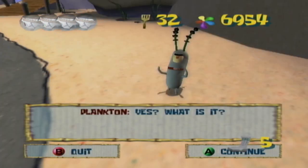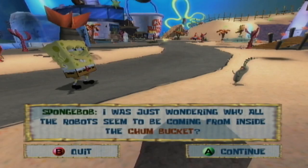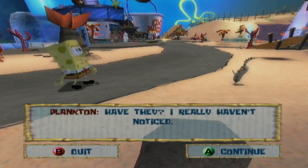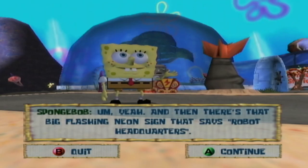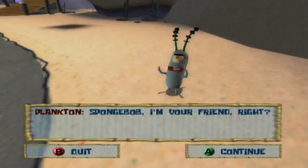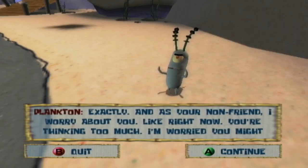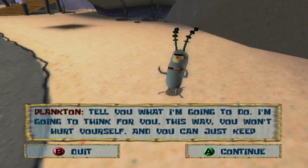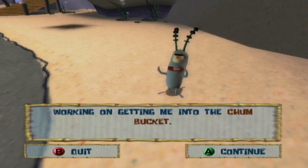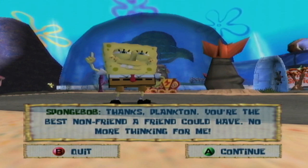"Hey, Plankton." "Yes? What is it?" "I was just wondering why all the robots seem to be coming from inside the Chum Bucket." "Have they? I really haven't noticed." "Yeah. And then there's that big flashing neon sign that says Robot Headquarters." "SpongeBob, I'm your friend, right?" "No, not really." "Exactly. And as your non-friend, I worry about you. Like right now, you're thinking too much. I'm gonna think for you so you won't hurt yourself, and you can just keep working on getting me into the Chum Bucket." "Thanks, Plankton. You're the best non-friend a friend could have. No more thinking for me."